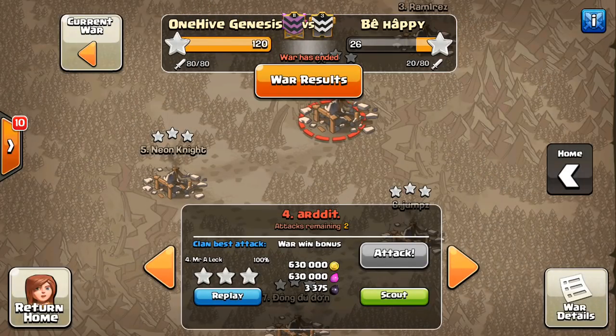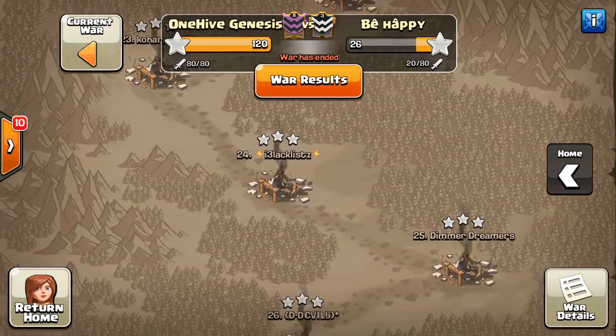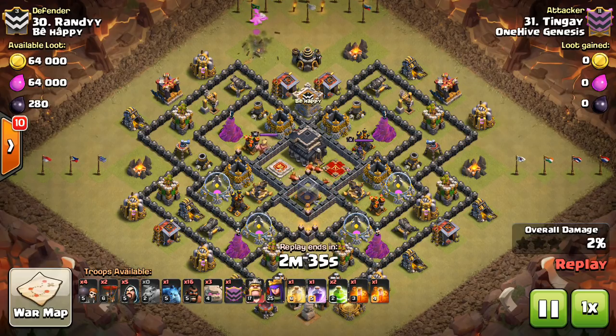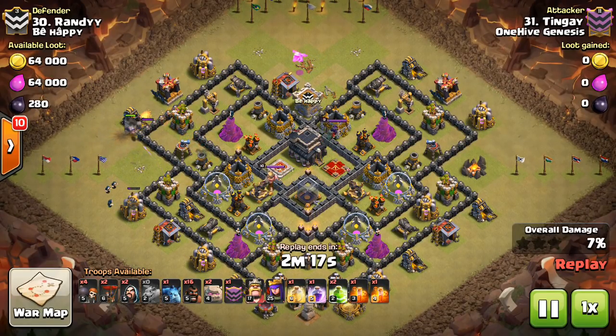So if you can time it correctly, if you can have it in the right position so that miners are going through the base as they encounter the bomb tower, that will be a lot more effective than having the queen snipe it from a distance, because it won't do much good in that situation. That's the bomb tower. I think overall it's going to be good for Town Hall 8 and 9. Town Hall 10 and 11 are just going to have to deal with it. We have new troop levels that should kind of offset some of the defensive strength added by the bomb tower.